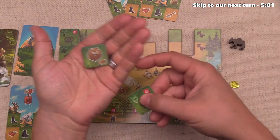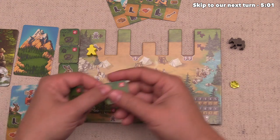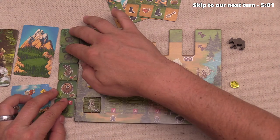We can see the beaver would get us a wood, and the fox would get us a stone. We already have ways of making extra stones, so I figure let's flip this one over to the wood side, and we now have two of these animals flipped over.